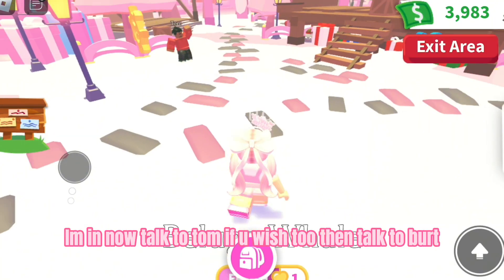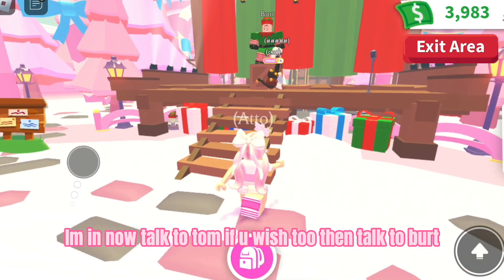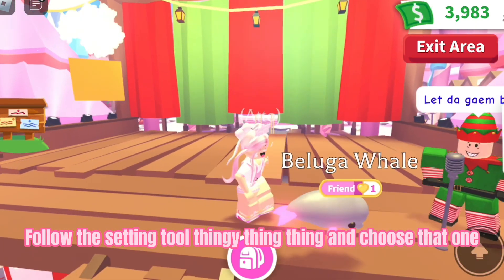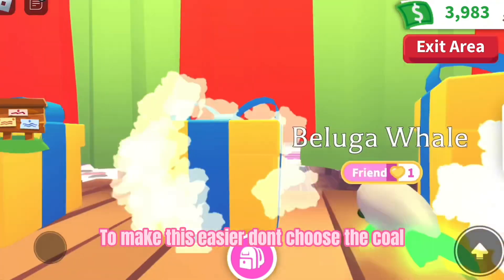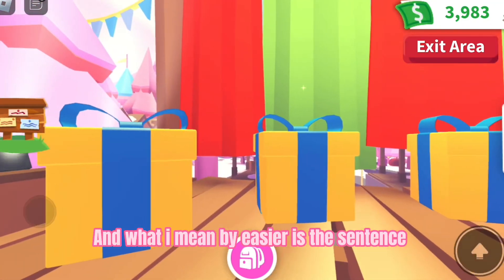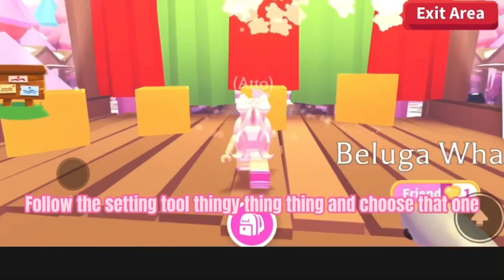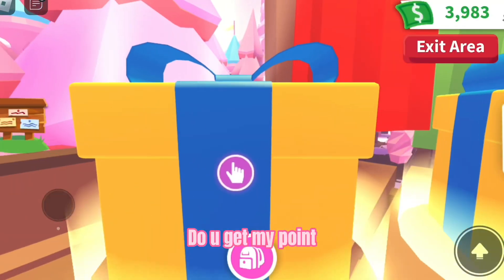This time I'm choosing Winter 2022 — this was a good update. I'm in now. Talk to Tom if you wish, then talk to Bert, then play present shuffle. Follow the gift and choose that one. To make it easier, don't choose the coal — follow the gift and pick the right one. Do you get my point?